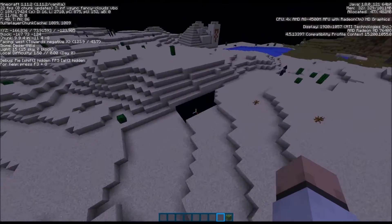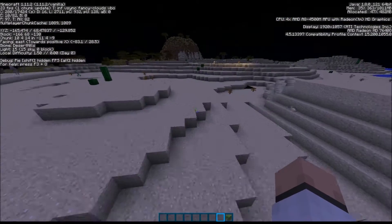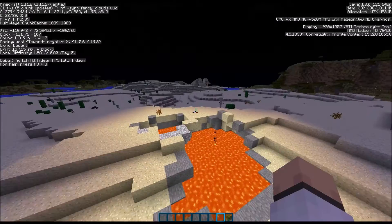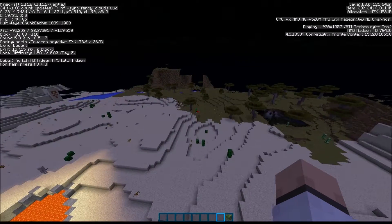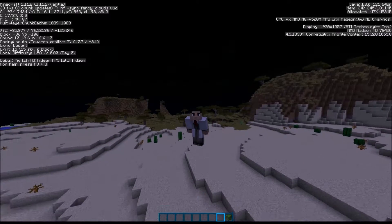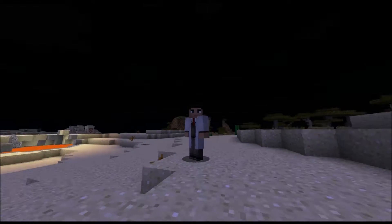I wasn't having this earlier — I was on a server. I wasn't having these render issues. Anyway, this is basically just an educational video to demonstrate that it indeed does not rain in desert biomes.